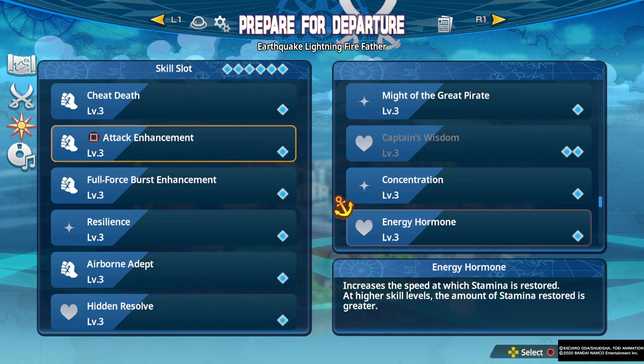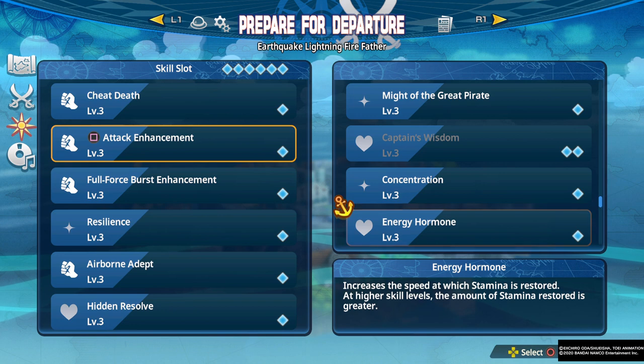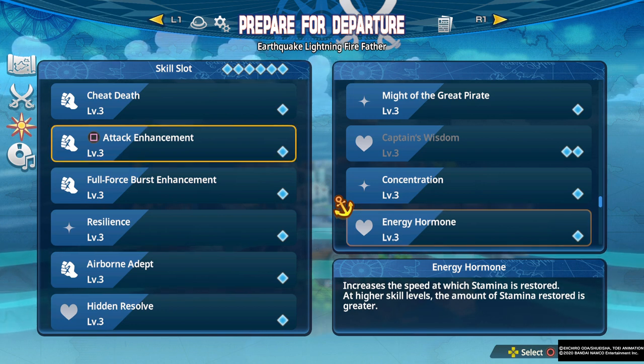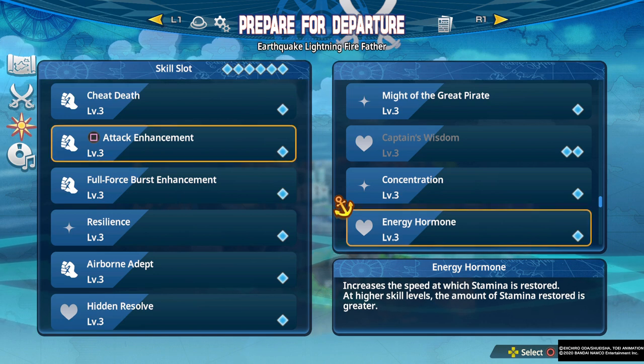Energy Hormone increases the speed at which stamina is restored. I think this is kind of pointless — there are so many other ways to efficiently manage stamina that this is unnecessary. There could be a character or two that can really take advantage of it, but in most cases you have better stamina management options.